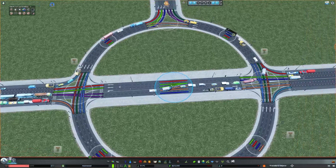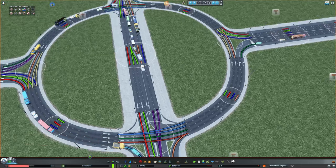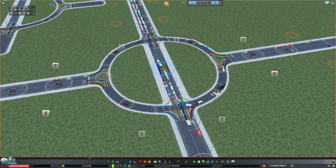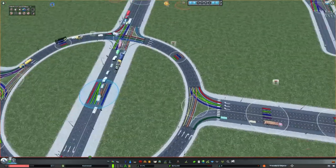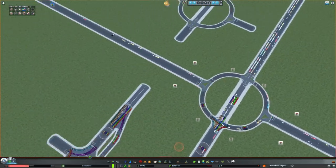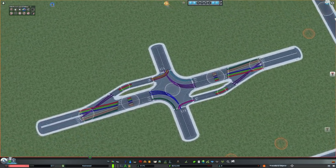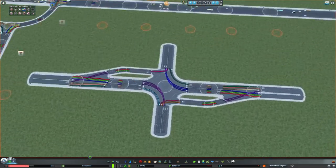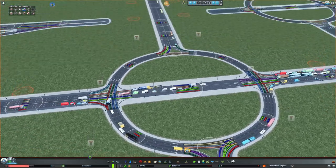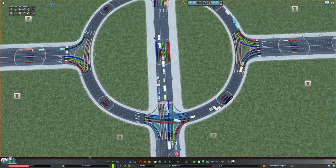An added benefit of building a roundabout: you can make U-turns. No matter which direction, it's always possible to make a U-turn since you can always stay in the innermost lane and just go around the roundabout. Whereas making a U-turn at a displaced left probably isn't the best, so you can just build a roundabout which is way better in my opinion. Those are all the lane connectors.